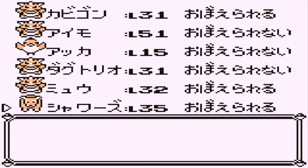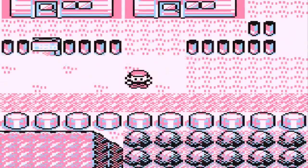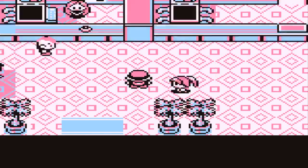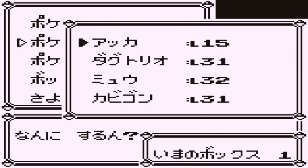I can also give Surf to Vaporeon. Bubble Beam, Water Gun, Quick Attack. I think it was Tackle or Sand Attack. That works. So now we're gonna go take on the gym after we deposit a Pokemon. I'm gonna deposit Dugtrio — don't need him anymore. I might deposit my cut Pokemon because I don't need it for a bit.